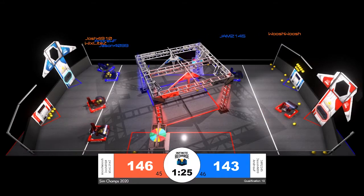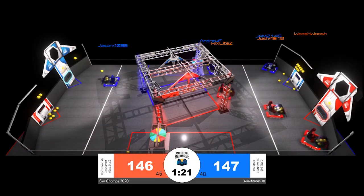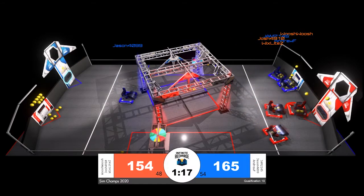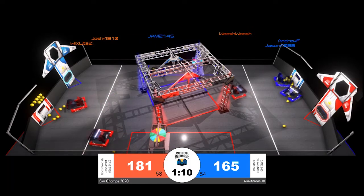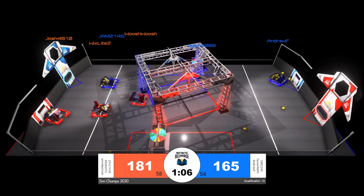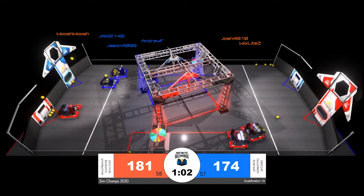All three Blue robots are coming off of a scoring cycle. Jam is going back toward the loading station, Jason with a full hopper of power cells — they've scored at least six so far. That's plenty of points going up on that Blue Alliance score, but Red has done the same. Woosh Woosh still has a hopper full of cells, although they do miss a few of their shot attempts. While Red does have the lead, that is an opening for the Blue Alliance as Red's efficiency drops momentarily.